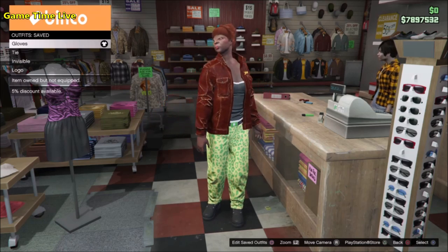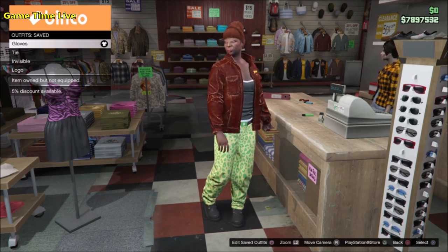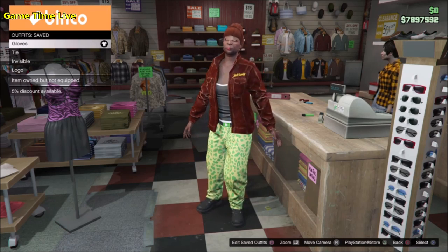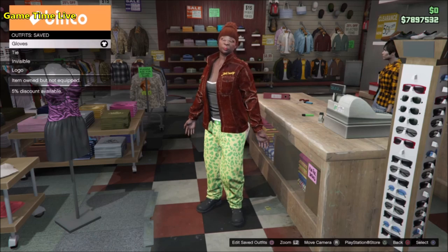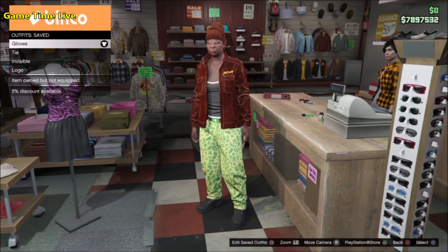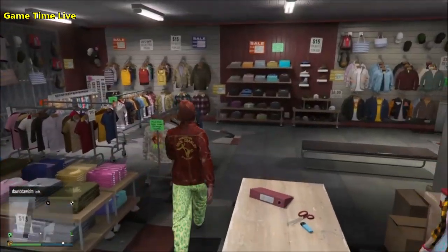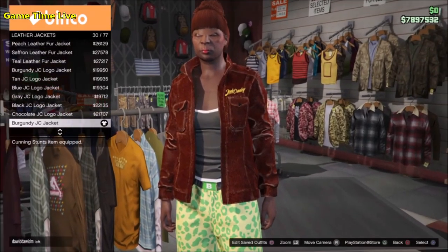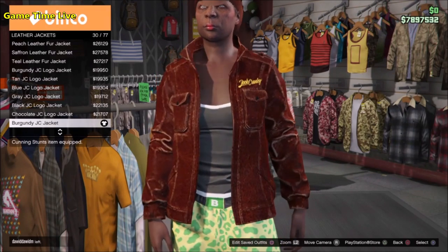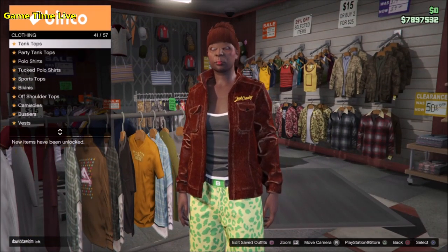As soon as you load in, grab the outfit you would like to keep because all other outfits will be deleted. Then hit swap character and create a new second female character. As soon as you load in with her, go into the clothes store. Starting in the top section, for outfit one — the yellow race gloves outfit — go into leather jackets and put on the burgundy GC jacket, then in combination with that put on the two-tone tank top.